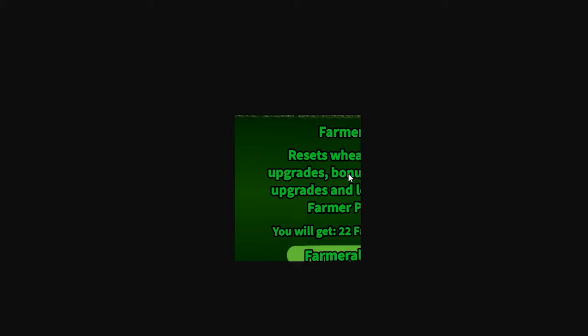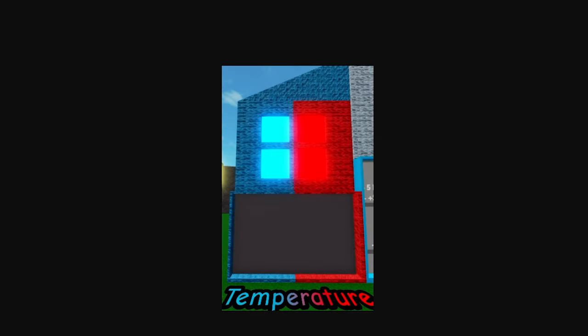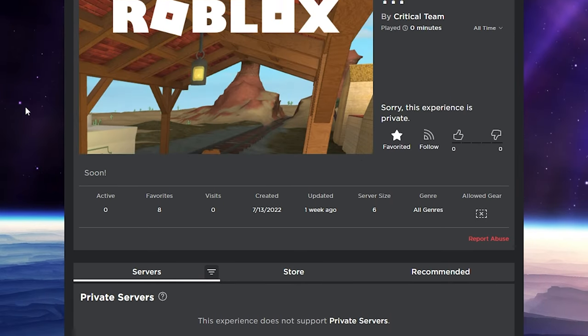Next we have the wheat hop, which is kind of confusing because there's wheat hops and then there's temperature. So maybe they have two grasshop-like mechanics. The wheat hop might be the mechanic in the anti-realm, or maybe temperature is the mechanic in the anti-realm, or maybe we just have two different grasshop mechanics. And by the way guys, here's the game page — I'll be posting it down in the description below.